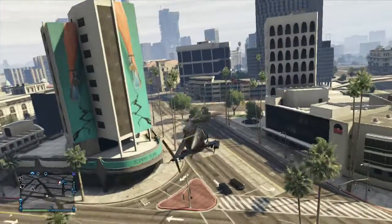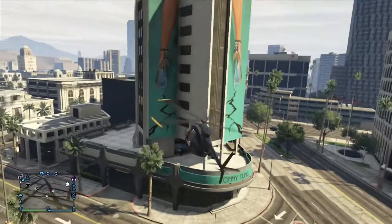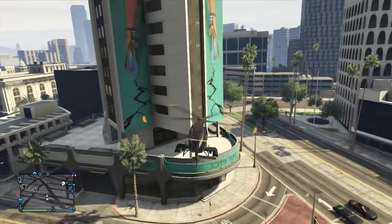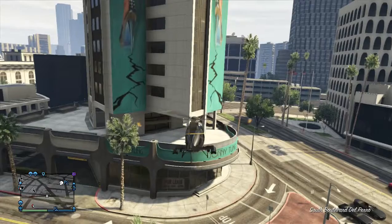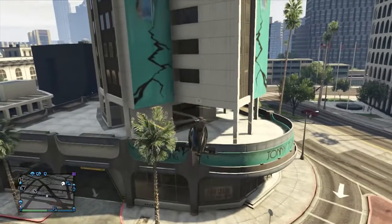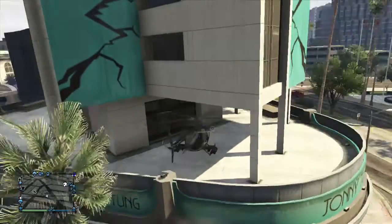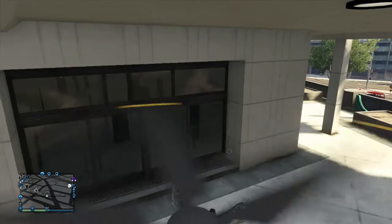When you find this building with the posters with the legs, as you can see, try to drive under the building as I'm about to do right now. Place the helicopter right here and be careful so the helicopter doesn't get destroyed.